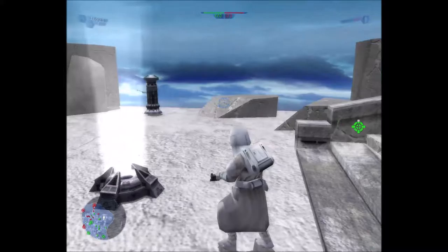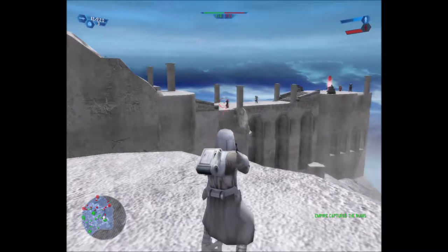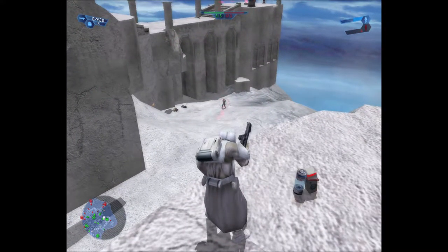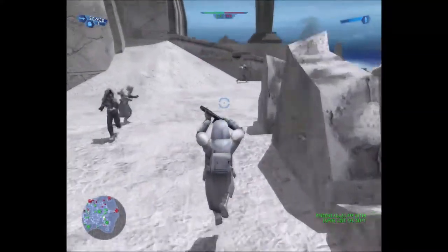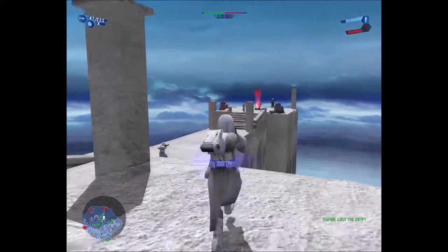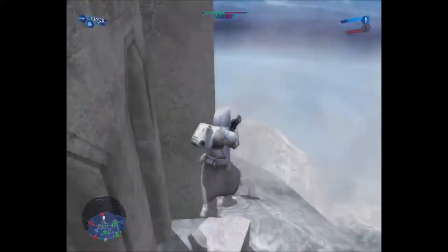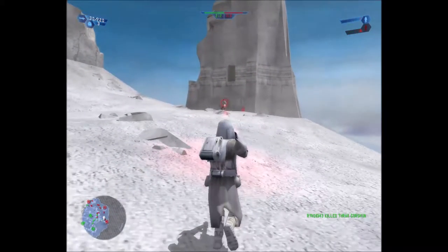Taking a command post. How do I roll? They're all falling off the cliff. Oh, but they don't die. Thank you for that, kind sir. We've lost a command post — how dare they. Move on this position. Help! I don't deserve this. Fine, I'll just take this one instead.